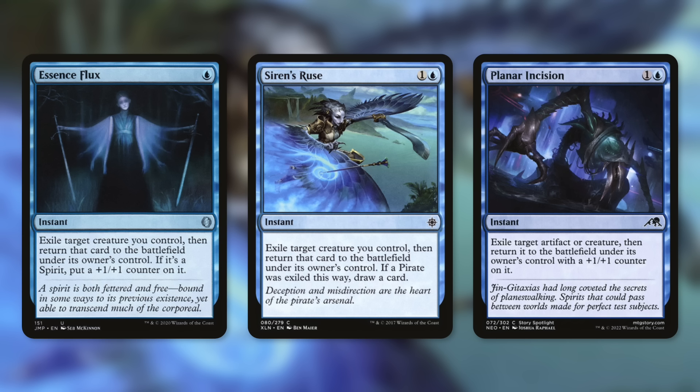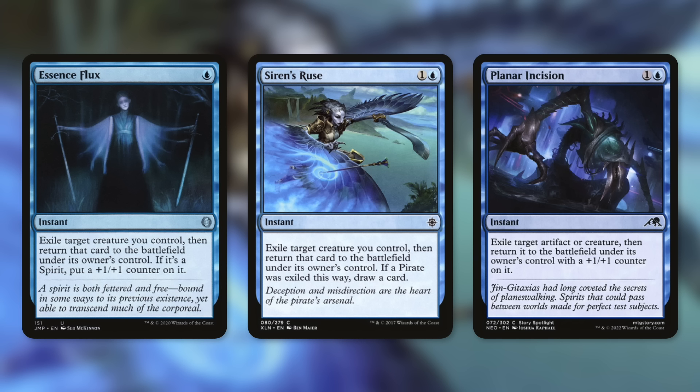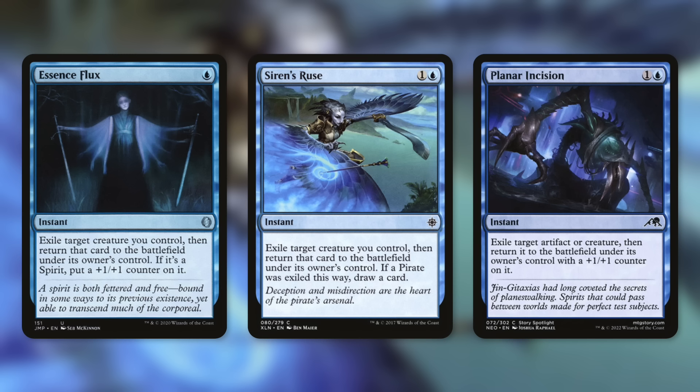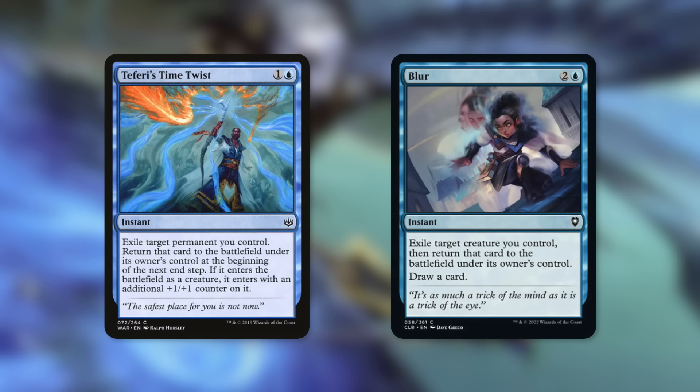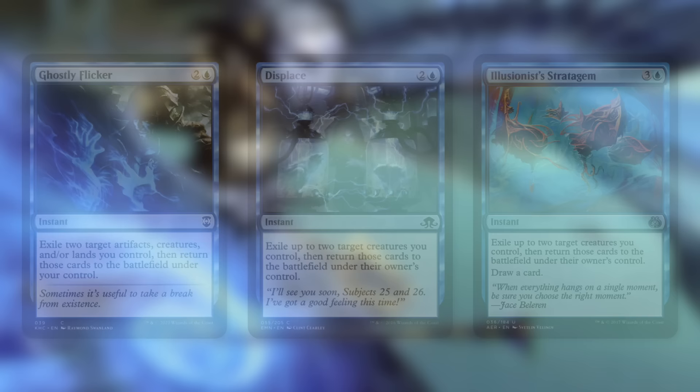Blink cards are incredibly effective with this commander. Essence Flux for just one mana exiles one of our creatures and brings it back, triggering our commander again for an additional copy plus any other ETB triggers. Siren's Ruse does essentially the same thing for two mana. Planar Incision blinks an artifact or creature and it comes back with an initial counter. These are ways to protect our creatures from targeted removal and get extra token copies cheaply. We're also running Teferi's Time Twist, which blinks any permanent and returns it at the beginning of the next end step, and Blur, which blinks a creature and draws us a card.